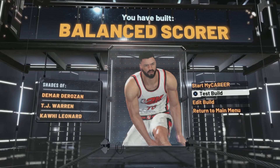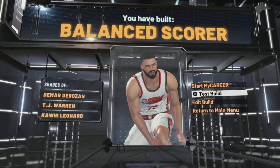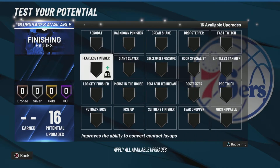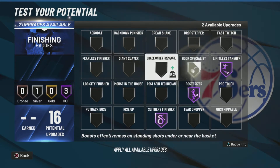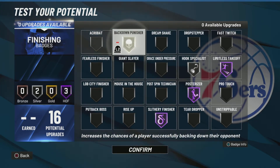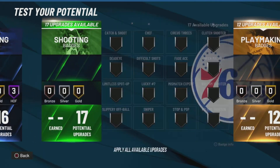I'm gonna give you all the best badges to use on this build. You can consider this an MJ build mainly, but I think it can also be used as a Jason Tatum build — that's why I'm putting it as that. Just follow the badges in the background; those badges are gonna be insane in the paint.